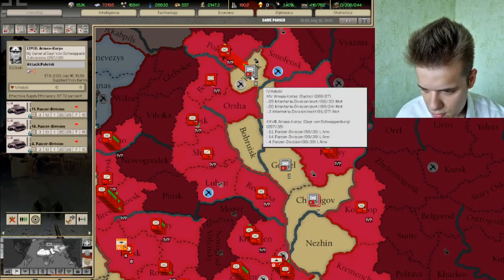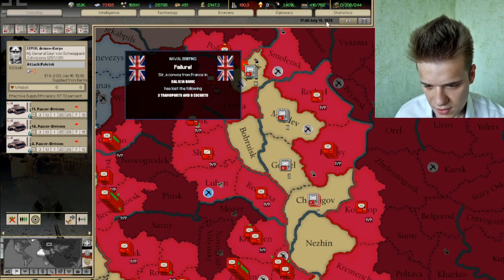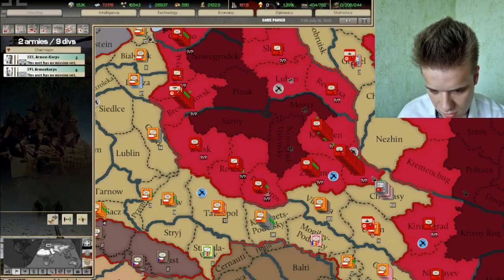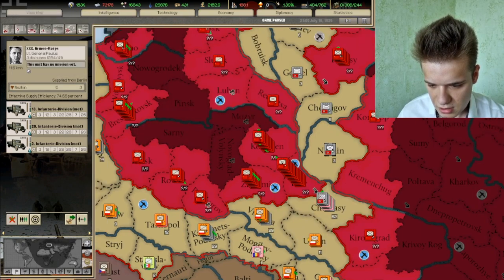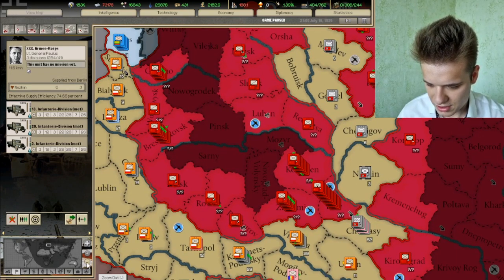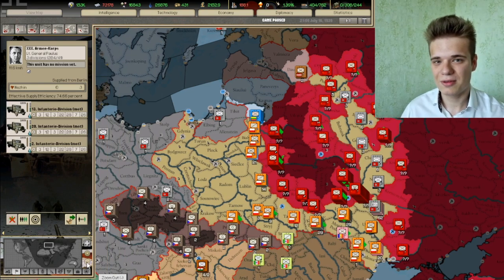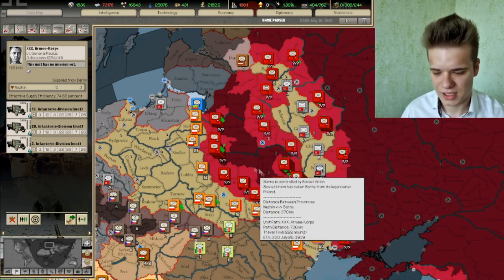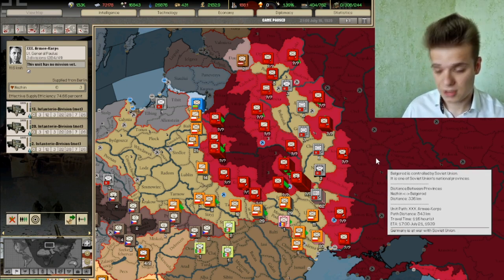The militia can stay while the army divisions advance. And there we go — this huge encirclement has been made. I'm going to put these motorized divisions back into Nezmen. The encirclement has been created, and oof — it's very huge. I think I'm going to end the episode off here since basically all of the Soviet army is encompassed here. I'm going to clean this encirclement off in the next episode, and probably in the episode after that finish the Soviet Union off.